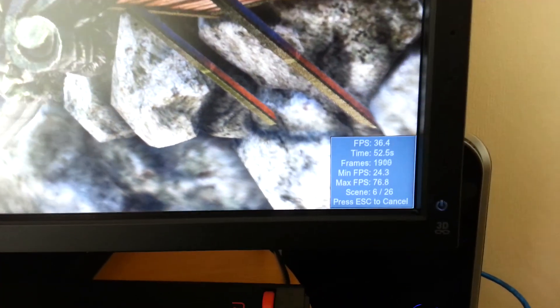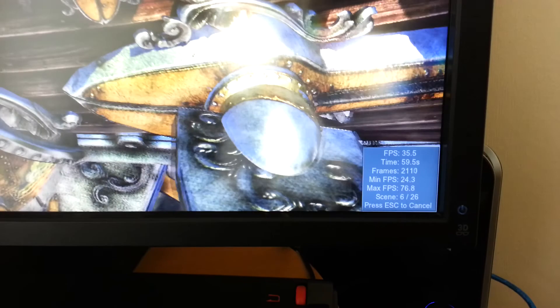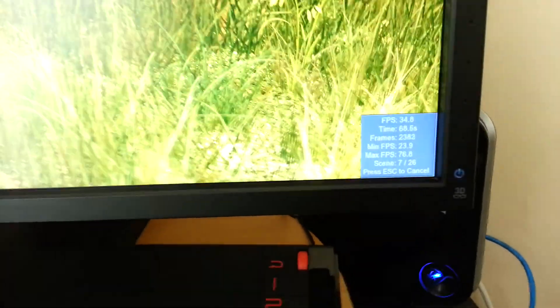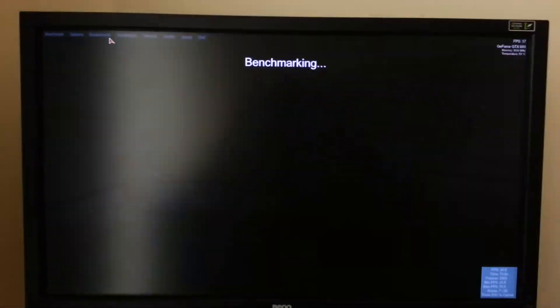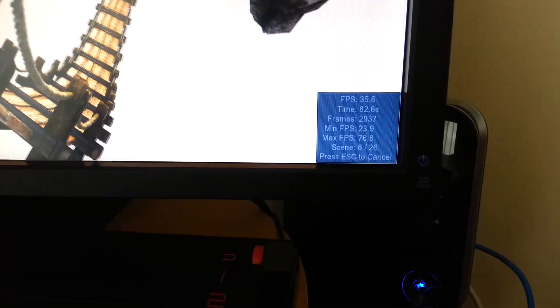Just so you can see, it's on scene 6, averaging between 30-35 FPS. Minimum you can see there is 24, maximum 76. Don't forget this is maxed out with desolation set to extreme, which is really bringing this card to its knees. This is just running stock on 1080p. It's got quite a few more scenes to do — scene 8 to 26 — and I'll bring you the results at the end.